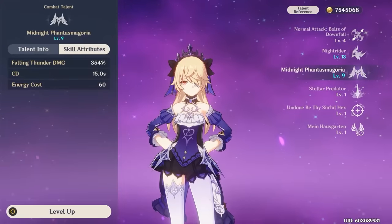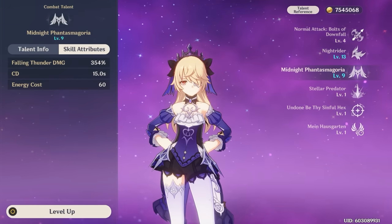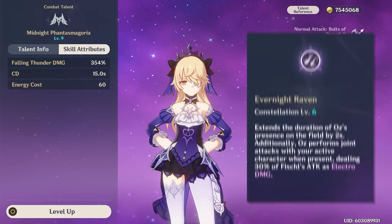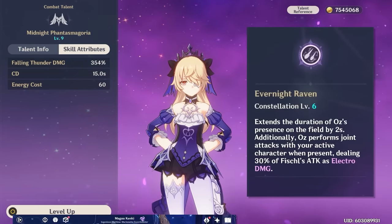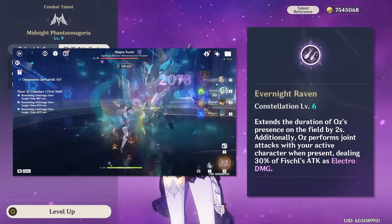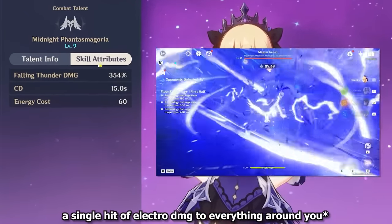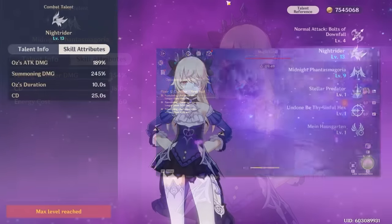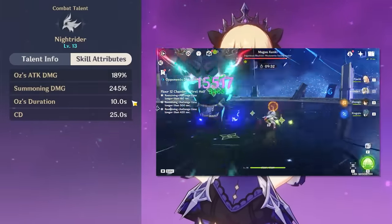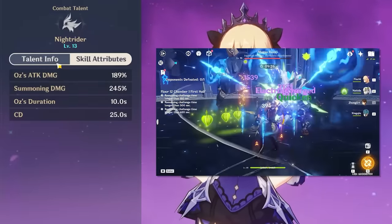Fischl is still broken without constellations, but since she's been around since patch 1.0, there's a good chance you've accumulated many constellations. C6 not only gives you significantly more damage but also increases Oz's uptime by 2 seconds, and adds coordinated electro attacks alongside your on-field character when they normal attack — giving you even more electro application and damage. Her burst does a single hit of electro damage at an energy cost of 60, and there's also summoning damage when you place Oz. Oz scales on Fischl's attack, can crit, and deals damage even while Fischl is off-field.